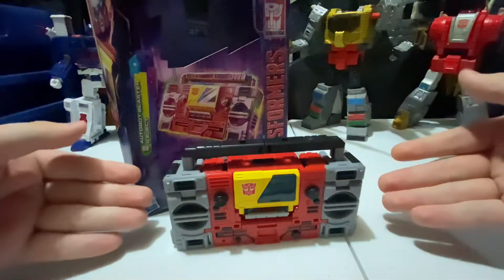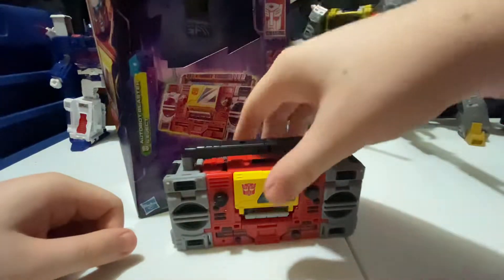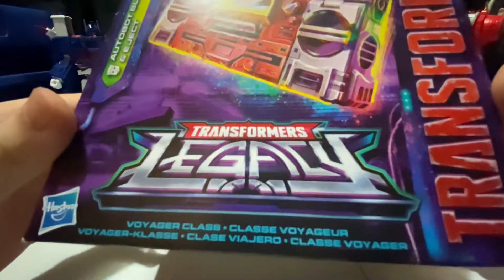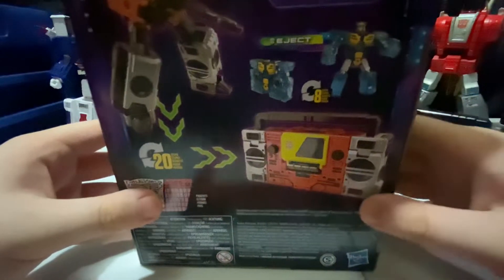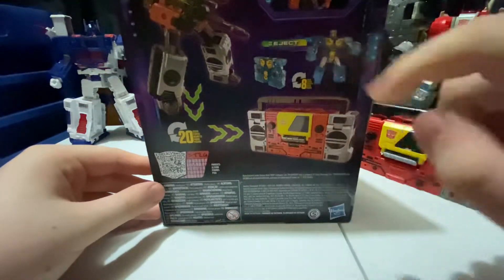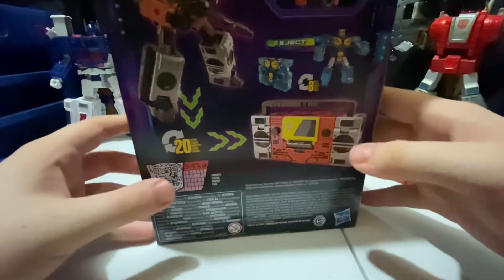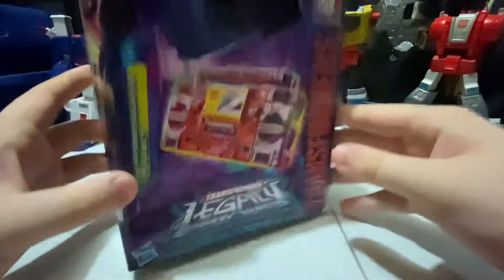And there he is. Like always we'll take a look at the box first — and we finally have a box, thank God. We got Autobot Blaster Legacy Voyager Class, Autobot Blaster and Eject on the packaging. It takes 20 steps to convert Blaster and eight steps to convert little Eject. If you want to see his stats you can scan that little code there to see Blaster's stats.